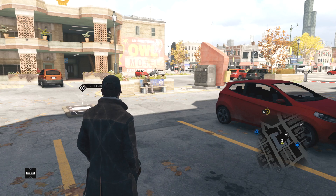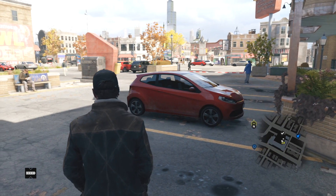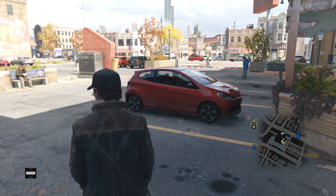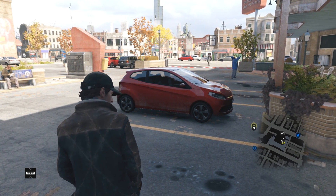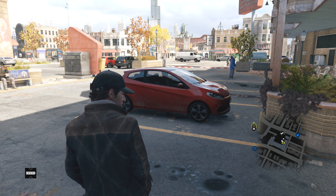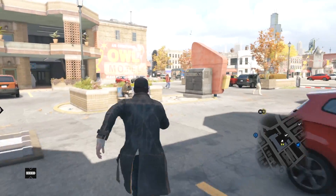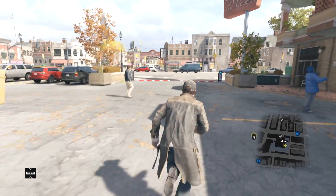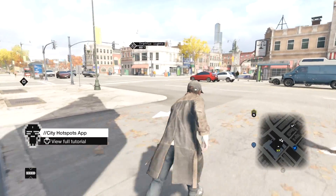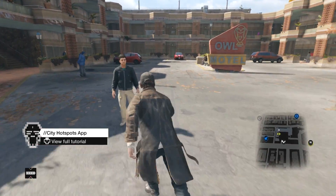So here we are in Watch Dogs, currently recording at 30 frames per second, but the game is playing at about 40 to 60 frames per second — so it's not hitting the 60 frames as it should. My graphics card is breathing like hell, completely going crazy trying to keep up. But in terms of running around, the video itself is very smooth. This is the game as it is with the current patch, and running around is not a problem at all — it's perfectly fine.